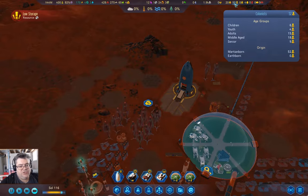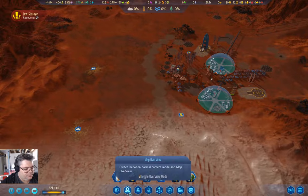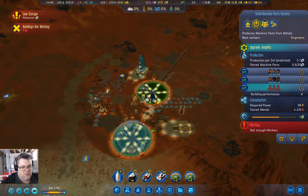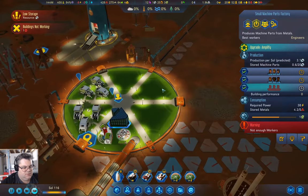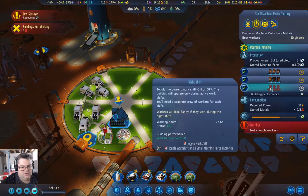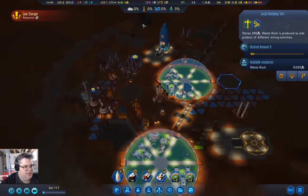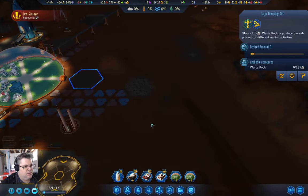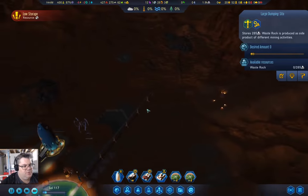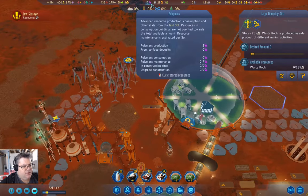We still have six children and nine seniors now. One building is not working. The water extractor has been repaired. Machine parts should start accumulating now — that's important. Polymers are accumulating. I want to get a fair stock of polymers in.